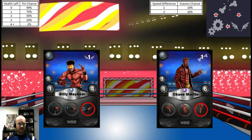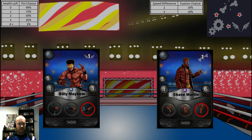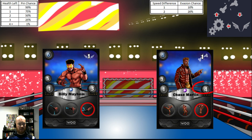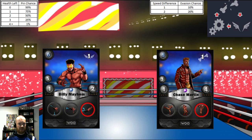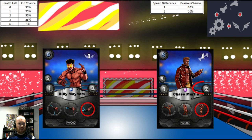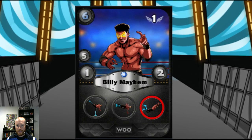Chase moves and attempts his first move again because he missed last round. Chase hits and Billy's new health stat is 3. Billy moves again, attempts his finisher and hits for 2 damage — Chase's new health stat is 4. Billy attempts a pin but again there's a 1% chance. No pin, Chase kicks out. Chase moves and attempts his second move and hits — Billy's new health stat is 2. Billy attempts his finisher again and hits Chase for 2 damage — Chase's new health stat is 2. Billy attempts a pin and there's a 50% chance. The crowd goes wild — Billy pins Chase for the win!